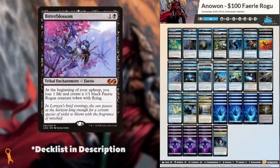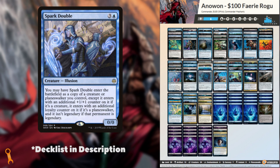That doesn't mean this build can't hold its own in the game though. Like any good rogue, it's got a few tricks up its sleeve. If you really want to escalate things quickly, you can have Spark Double become a copy of Anawan — that's double the power and toughness boosts, double the milling, and twice as many chances to draw cards.